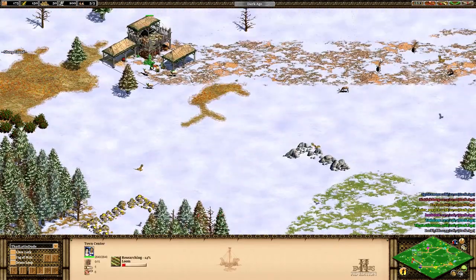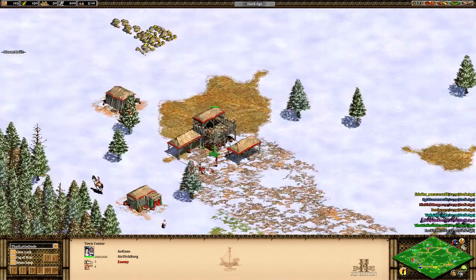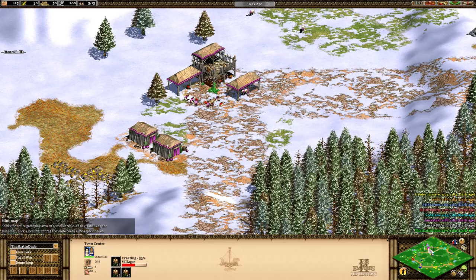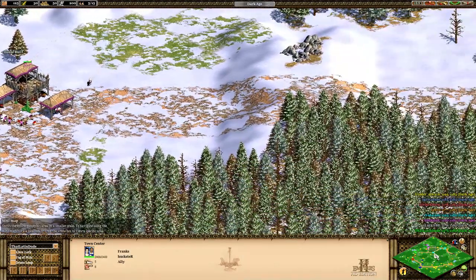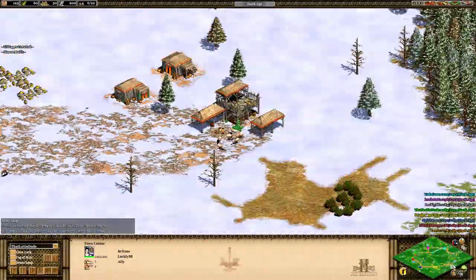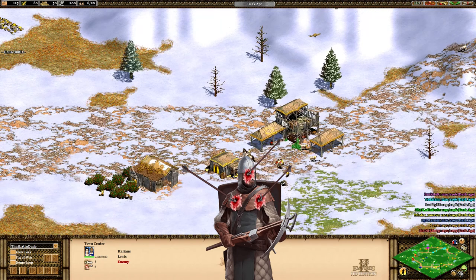That's me here. I am the Byzantines. The Indians are right next to me — they're their border state. I have my allies over here. I don't really have range units, but I can build really strong walls. My allies are Franks here — he has castles, so that's good. The Persians are right here and the Britons right there, so hopefully their longbowmen will keep them at bay. The Britons have the Italians right next to them who have their crossbowmen, who can be pretty deadly.